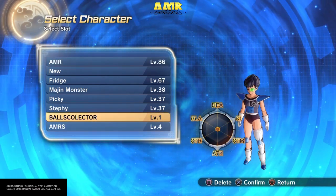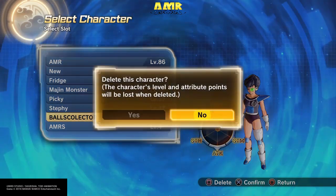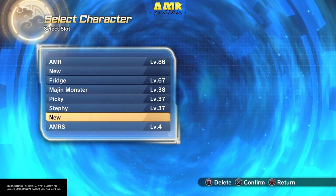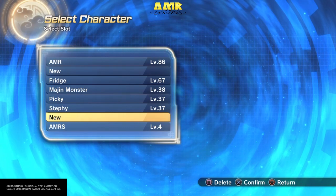As you can see here, 'Balls Collector' — this is the character I've been farming Dragon Balls with. I'm gonna delete her because she is unneeded. Once you do this with one character you can't do it again, but the Dragon Balls will be in your inventory. So basically, create a brand new character.